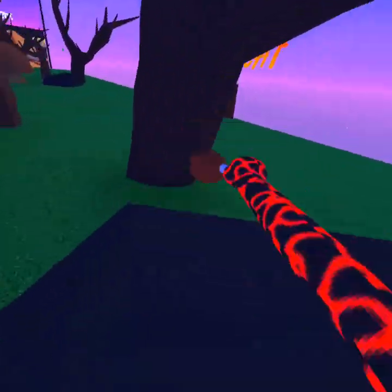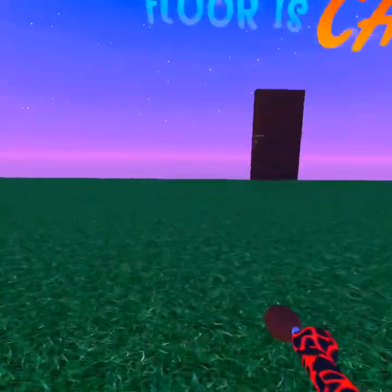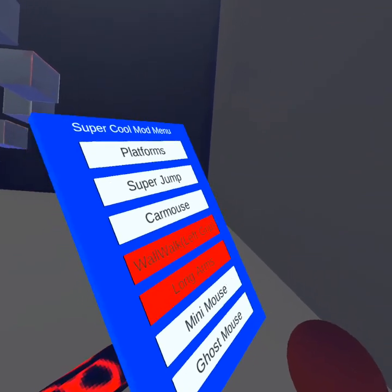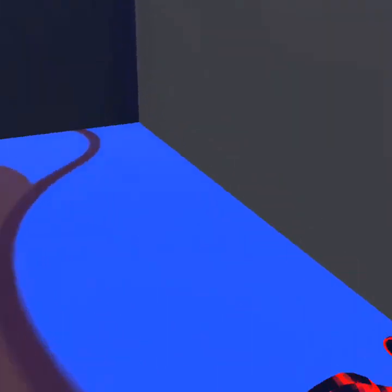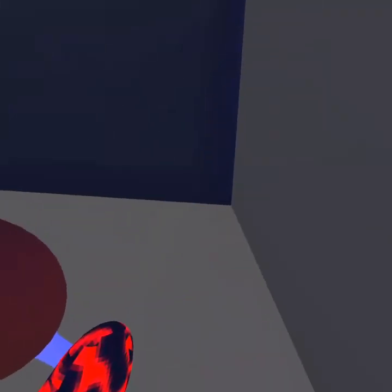Next is wall walk — this is probably my favorite mod. With wall walk, if you hold down your left grip with the blue dot pointing to the wall, you'll stick to it. You can run along the wall like that. You have to have the blue dot pointing at the wall, because if you don't point it at the wall, it won't work.